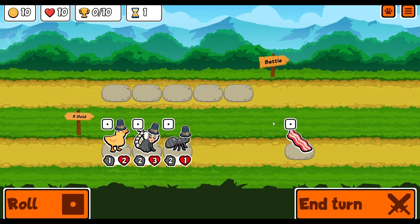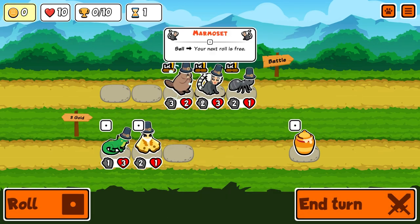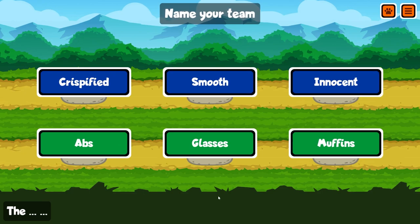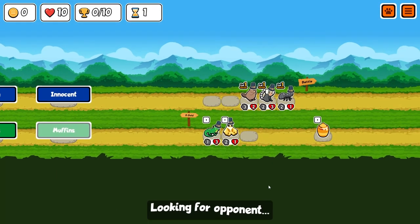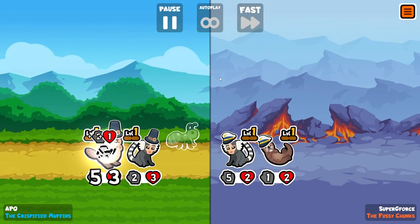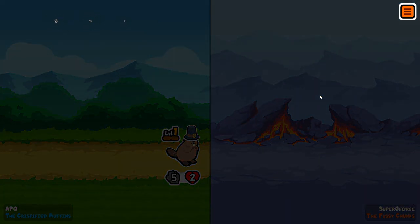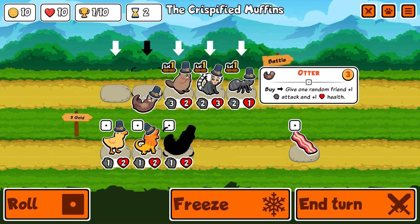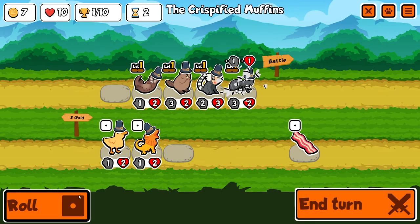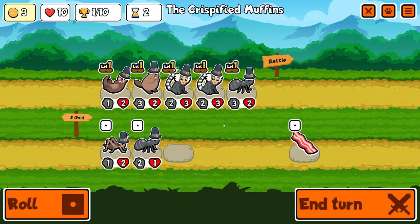I promise you this is already a better start — oh this is already a much better start! Let's go for the smooth. Okay here we go — nice, good start! That's a really good start. What else can we get? We'll get ourselves an otter to buff somebody — it buffs the ant. We will be buying ourselves another marmoset.